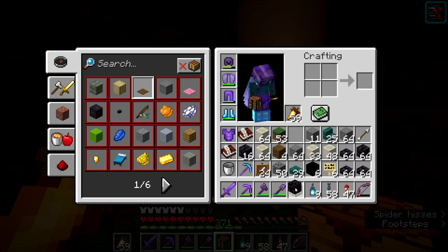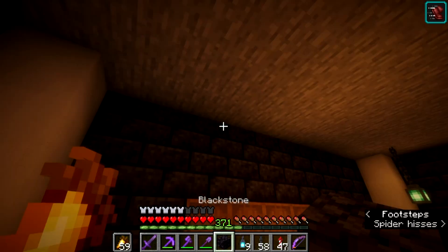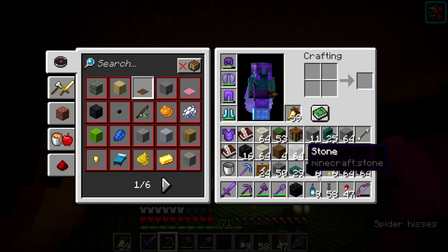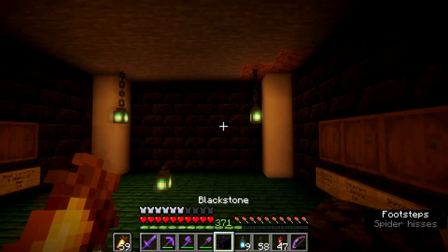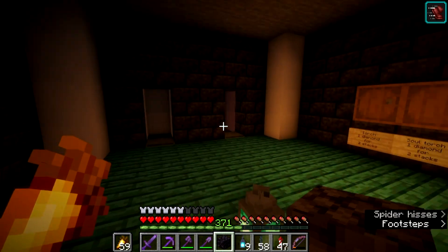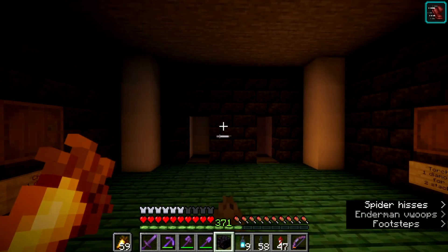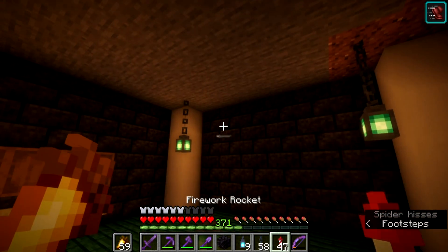These prices are only testing prices to see how well they sell. This shop is now ready to open — the only thing I need to do is stock it, and stocking it is going to be a pain. We're going to leave the stocking until later, probably off camera, and by next episode or the end of this one it should be stocked. Now let's head over to a bastion to build the magma cream farm.